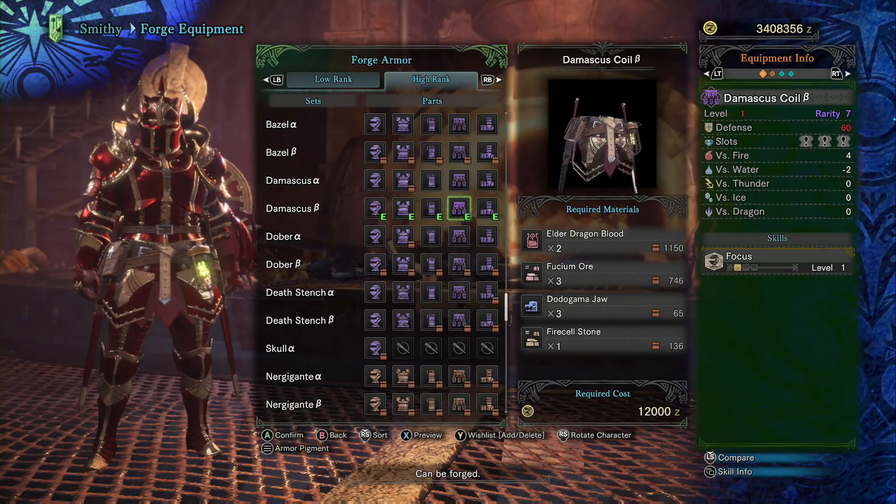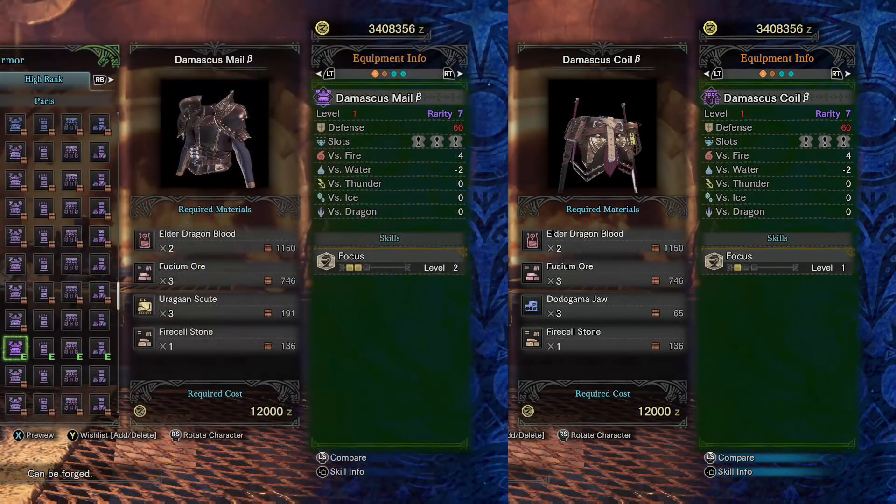We move on to the second interesting piece of the Damascus set — the Damascus Coil Beta. This comes with one level of Focus and three small decoration slots. The reason it's so satisfying is because between this and the chest piece, you're going to finish off the Focus skill and have a lot of room to build something else. For example, if you're building Focus on a gunlance, three of those slots can go toward Artillery, and the other three slots can still go towards something like Health Boost or Protection. This marries two great things together: the fact that explosive builds on weapons like long shelling gunlances don't require much to maximize damage output, and that there are plenty of open small decoration slots for packing in Health Boost, Protection, and Fortitude. So the Damascus Coil ends up being an extremely good pairing for the Damascus chest piece.